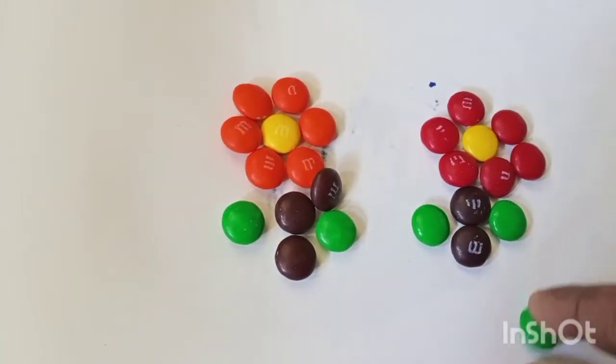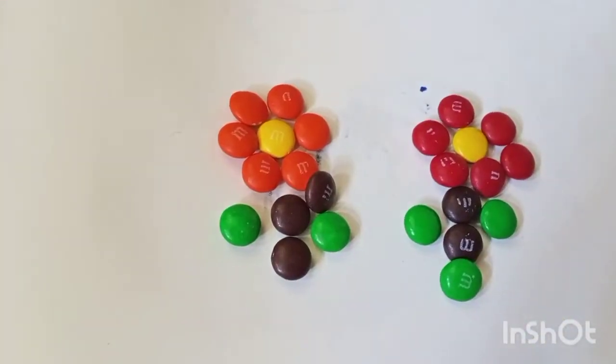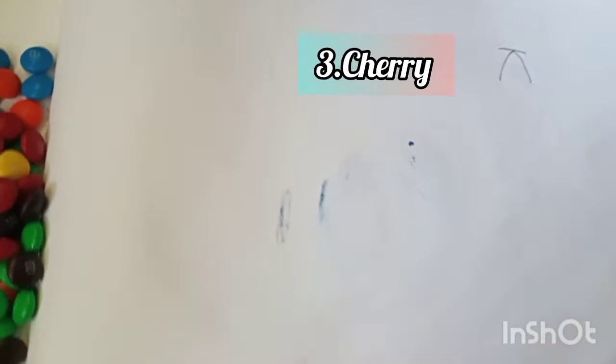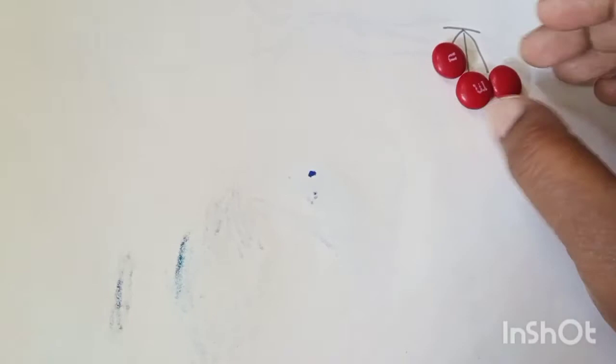So cute, isn't it cute? Yeah! Now we'll make a cherry. We'll draw branches first. Okay, this is one cherry and this is two cherries - how cute! You want one more? Okay, I'll draw one more branch. Three cherries - so cute!